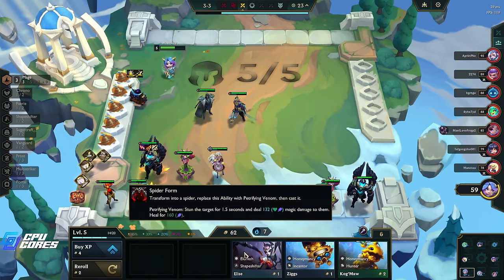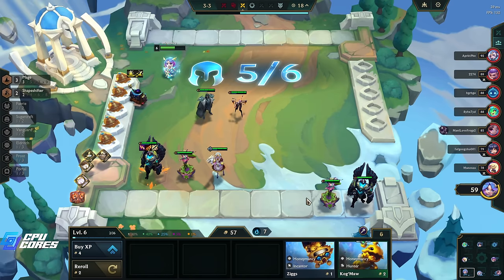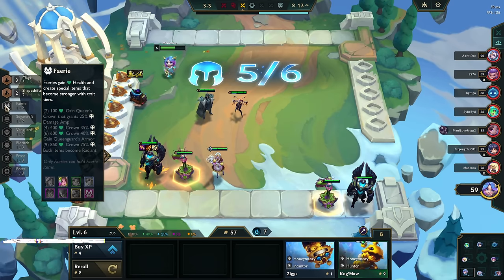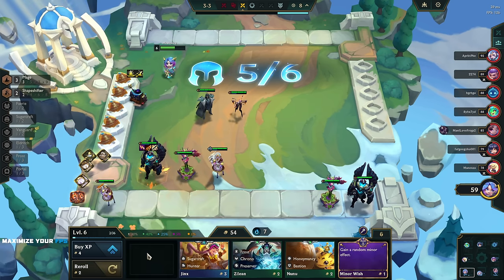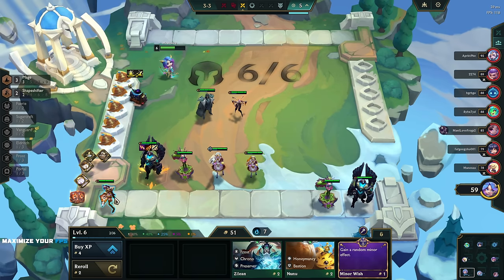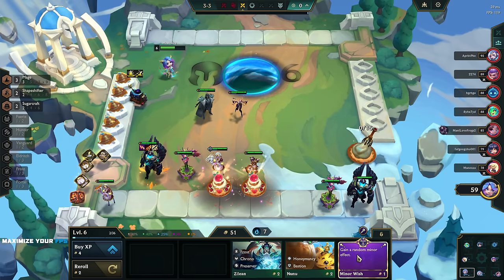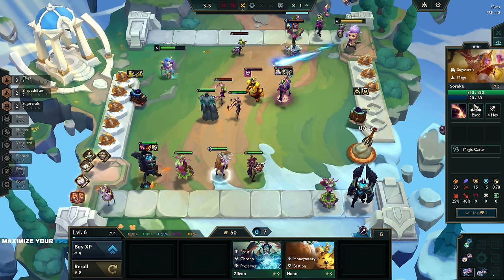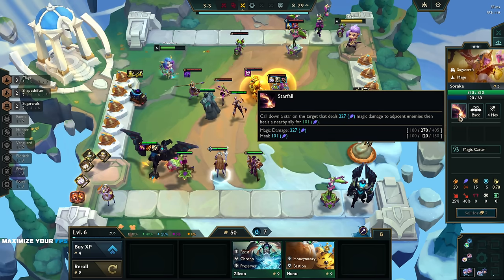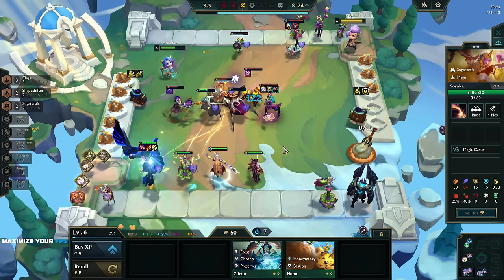Actually having this is probably better because of the Shapeshifter bonus - or have them both in, that's also pretty good. Fairy would be nice, Sugarcraft would be nice. Let's just roll here and see what we can find. We can get a Sugarcraft. Gain a random minor effect for one gold - sure why not. What does Soraka do? She starts on the target to use magic damage and then heals a nearby ally, that could be good.